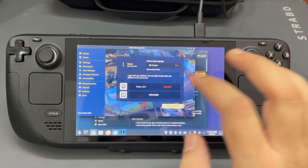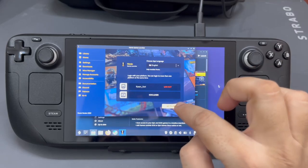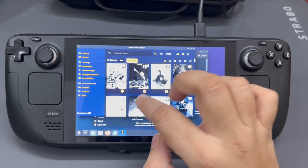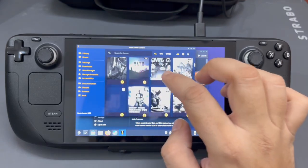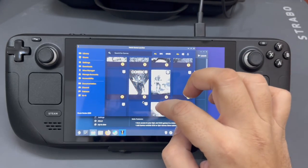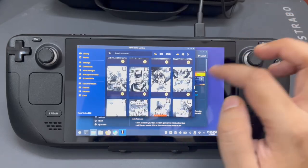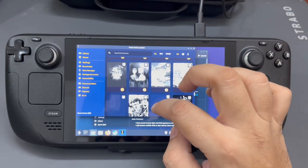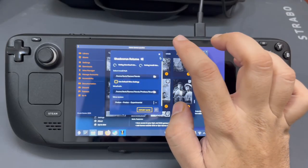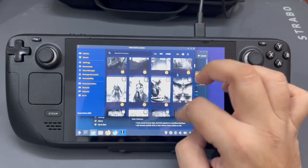Once you log in, you can see I'm logged in as 'current_four' in Epic Games. If I click on Go To Library, you can see all my games have appeared here. These are all the games I have in Epic Games. The reason you'd want to get Epic Games on here is because Epic gives out free games literally all the time, so it's definitely a store you want to keep an eye on.